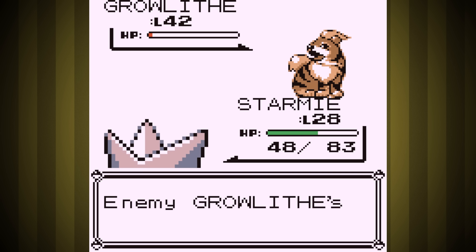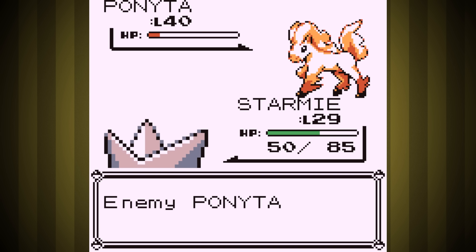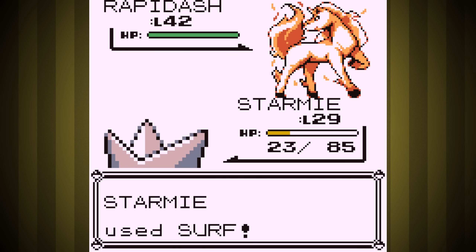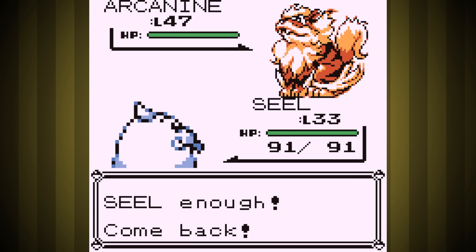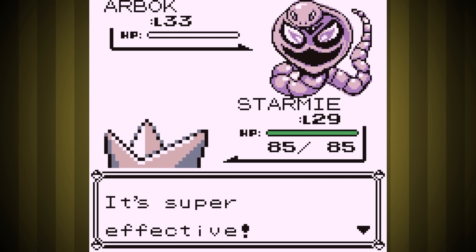Fire Gym was super easy. We couldn't do it all with Starmie since it's still a lower level than them and took a lot of damage from Takedown, but we have more leveled-up Pokemon that could handle the rest of the fight perfectly fine. You've seen people catch a Tentacool from outside the gym, walk in, and win with it — of course Gen 1 Blaine is a breeze in a water-type run. I guess that means we're doing Silph Co.